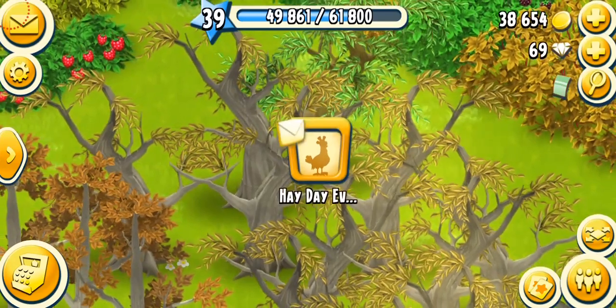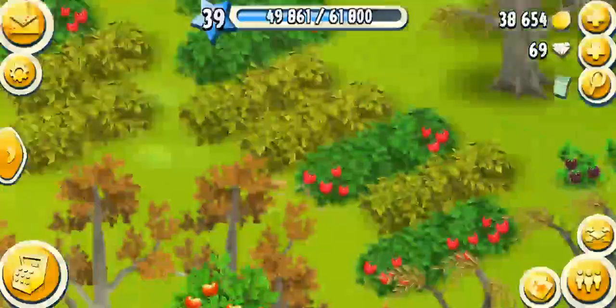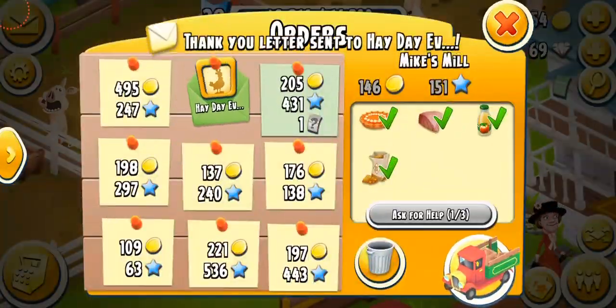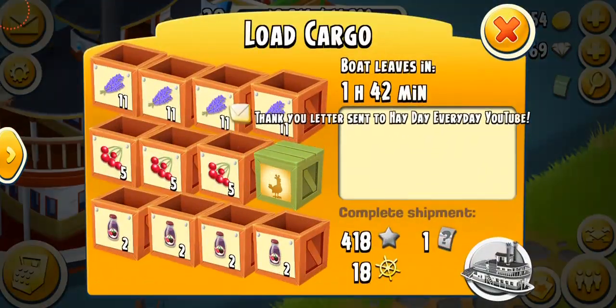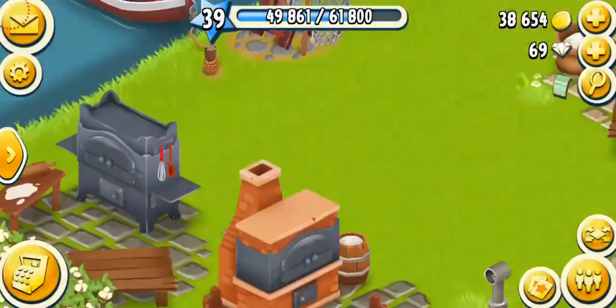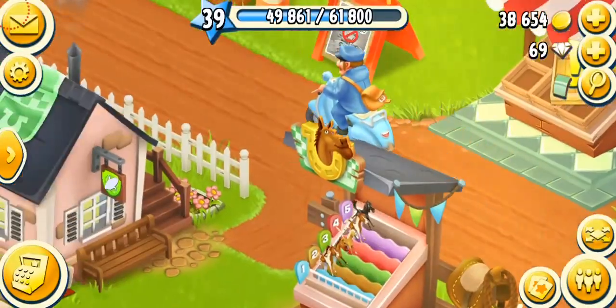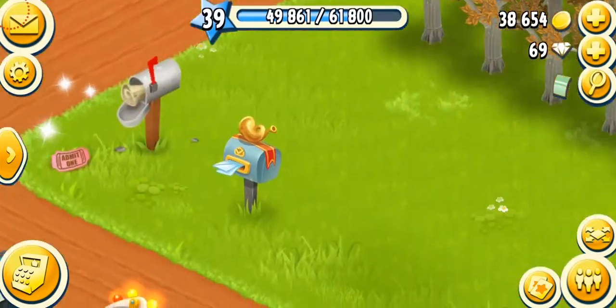You can see the help sign which means the help has been done, and you can see the envelope sign — a thank you letter was sent to me. The same is with the truck order — another thank you letter sent to me, and another. So I got three thank you letters. Please remember the thank you letters will not be stored if your mailbox is already full. Alfred came again and is gone now.